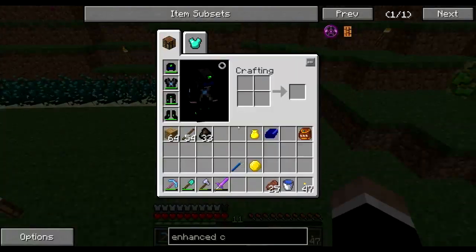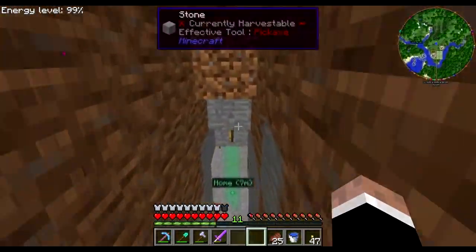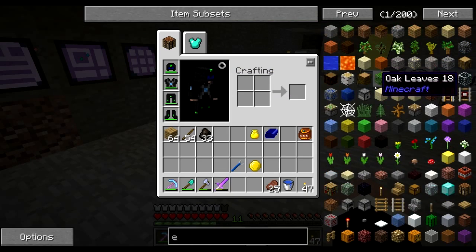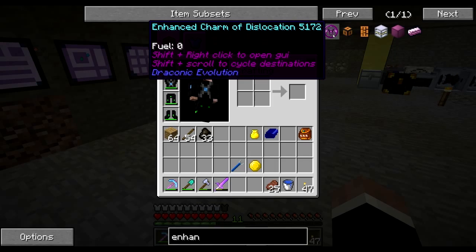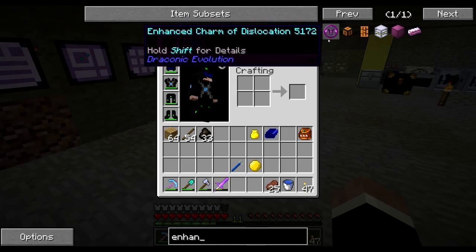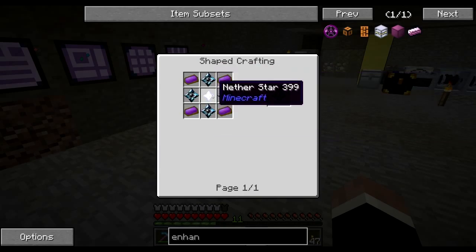So in order to go from, say, the power generation place to the Thaumcraft place, you'll go to the teleporter, teleport to the main room, and then teleport from there to Thaumcraft. I'm going to find a place to start off with building a room for all my teleport bits and pieces. The thing I'm going to use to do the teleporting is these things — dislocated pedestals from Draconic Evolution. What they hold is an enhanced charm of dislocation, which you can use to set a destination and go back there anytime you want. Put it in a pedestal and you'll see how it works.